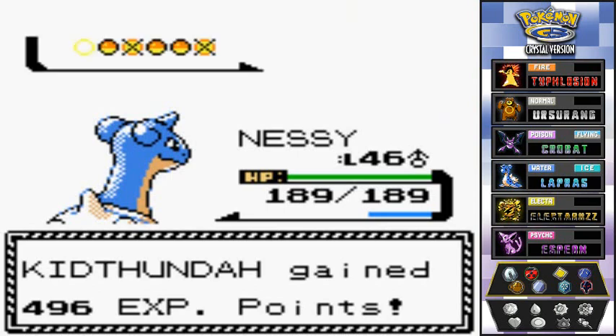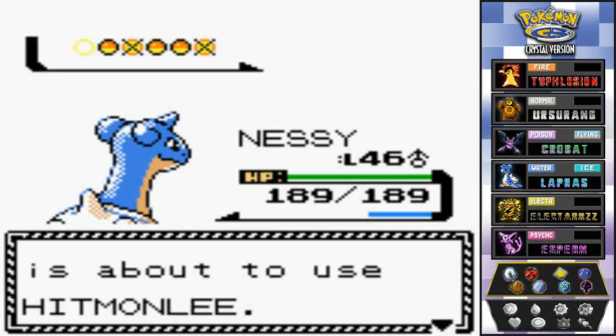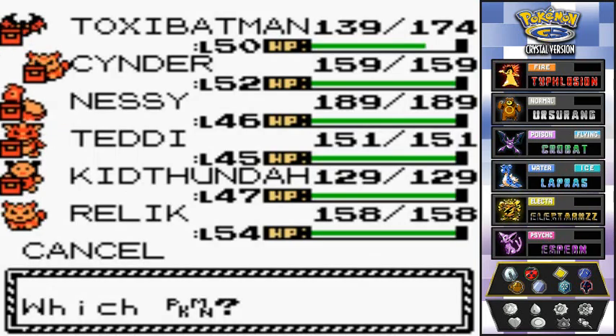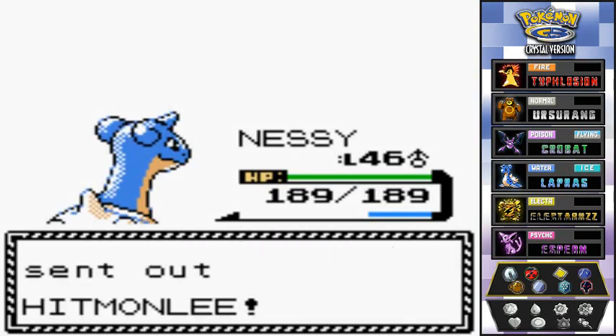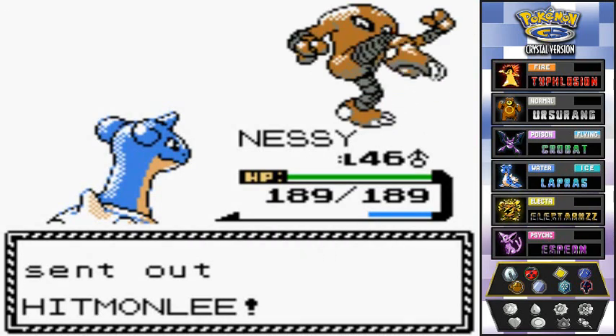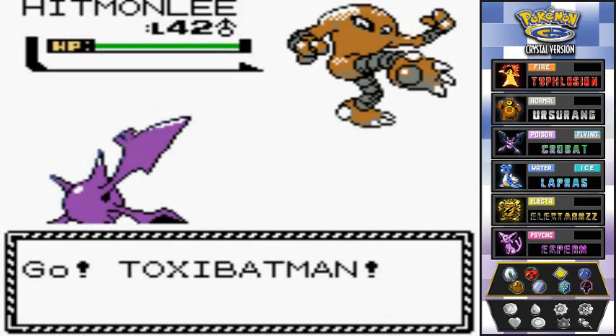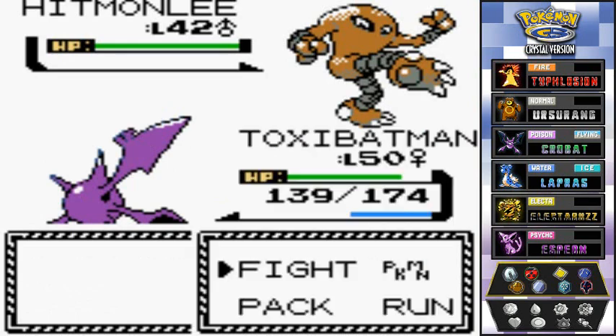I give Kid Thunder the experience point share because Relic already has enough experience points and doesn't need them. Here we go — Hitmonlee, the guy inspired by Bruce Lee. Going with Toxic on Batman, then let's go with a Fly attack.